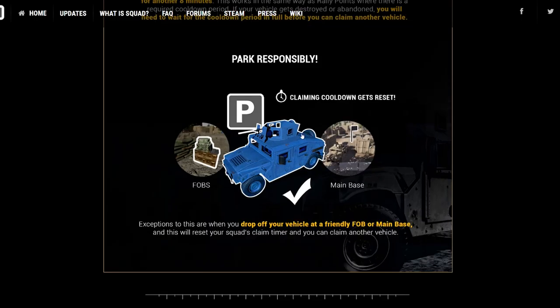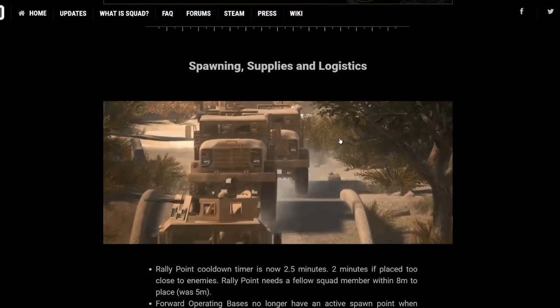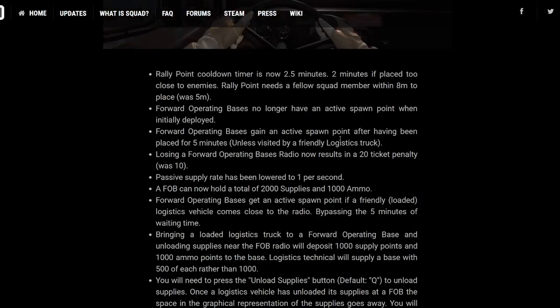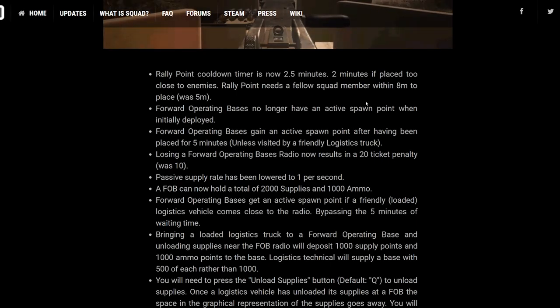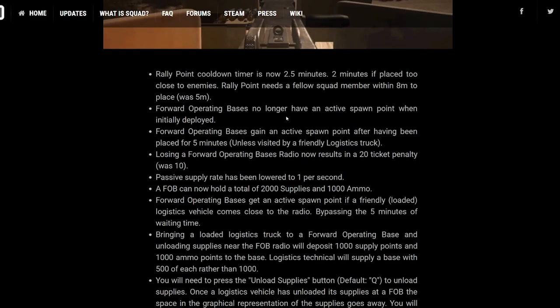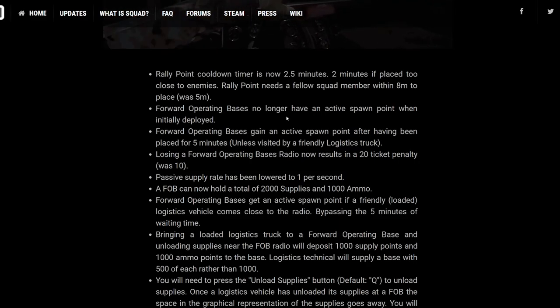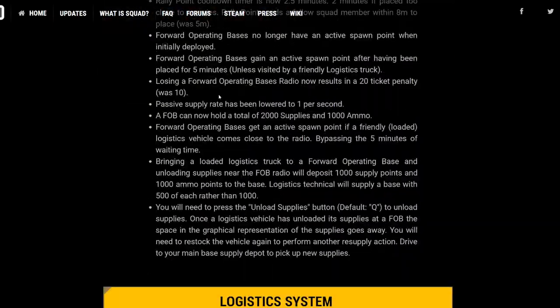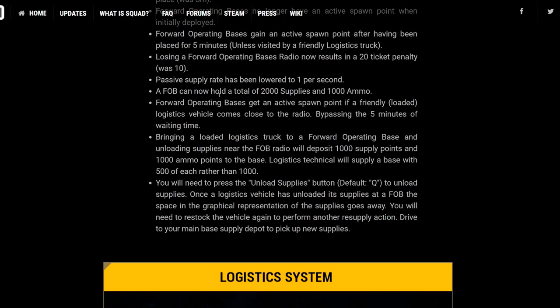As you can see, this is talking about the remote approving of vehicles. These vehicles really are gold dust. Spawning supplies and logistics — looks like they've changed a few things. The rally point cooldown is 2.5 minutes if placed too close to enemies. Forward operating bases no longer have an active spawn point when initially deployed. This is an icon that appears at the top left of your screen — this countdown needs to go down to zero before you can actually start to use it. Passive supply rate has been lowered to one second, and a FOB can now hold a total of 2,000 supplies and 1,000 ammo.